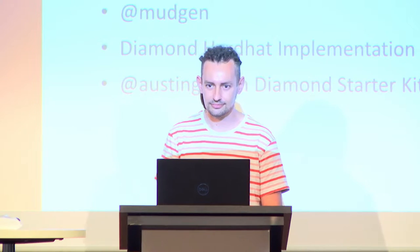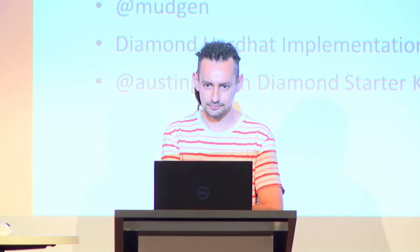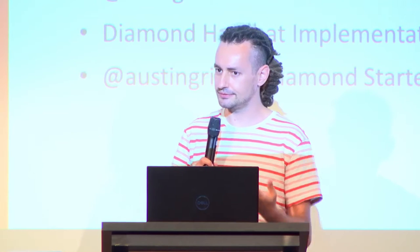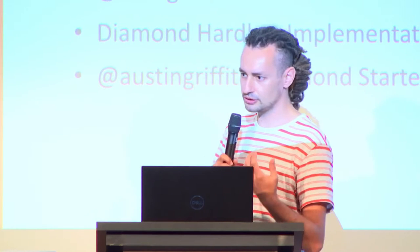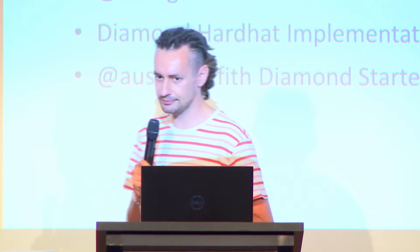Question: How well is the Diamond pattern supported by indexers and Etherscan — is it easy to explore? Because the address you are interacting with is the Diamond, right? Proxies are pretty well supported, but how about diamonds? The Diamond Standard is very similar to proxies, but with proxies you only have one implementation contract, whereas with the Diamond Standard you can have as many facets as you want. If you want to explore what is inside a Diamond, you can use the Loupe — there is a website called louper.dev where you have some projects and it explores them. And you can also use PolygonScan or Etherscan to explore our contracts.